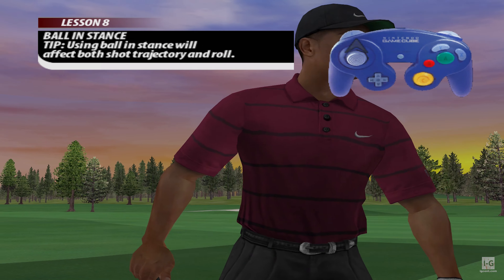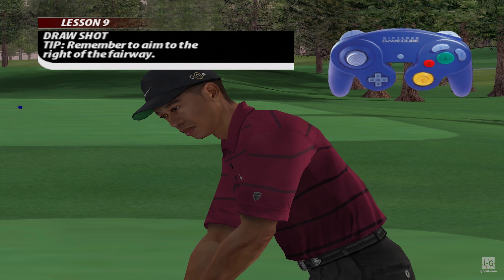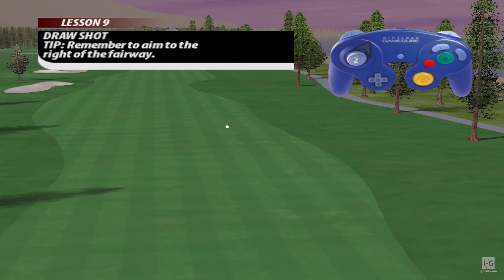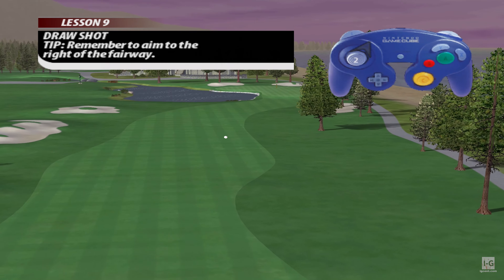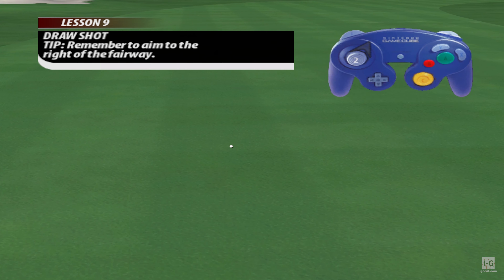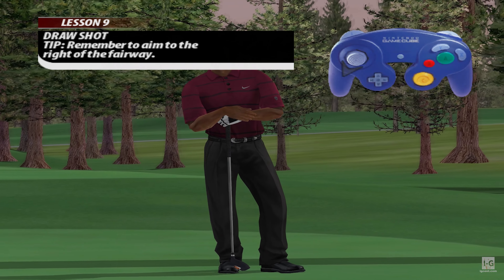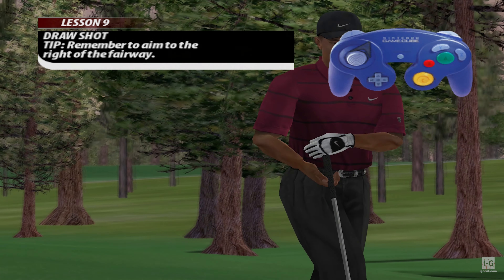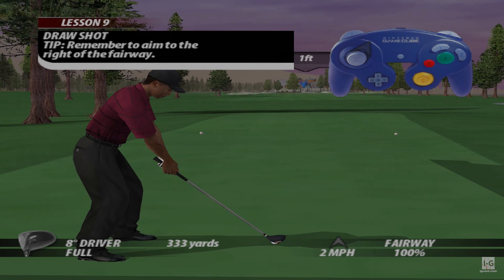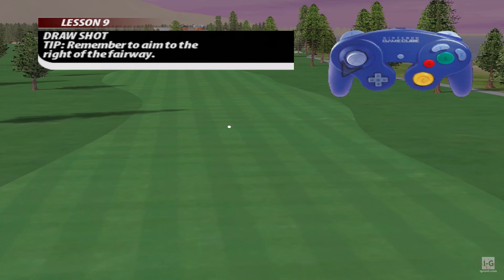When a straight shot isn't appropriate, consider the draw shot. In this example, Tiger works the ball right to left to draw the shot — the action is a smooth pullback and to the left. Now you try it: aim to the right and hit a nice draw shot back to the fairway. The optimum action is to push it at the exact opposite angle that you pulled it back, as if drawing a straight line with the controls. Refer to the graphic in the upper right-hand corner for the ideal motion.